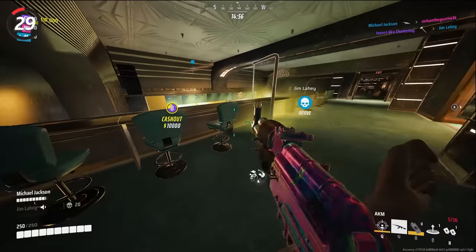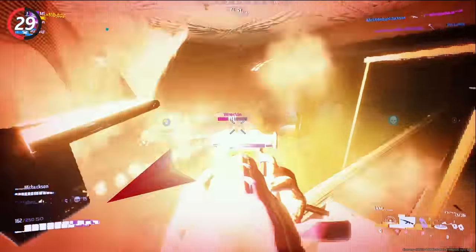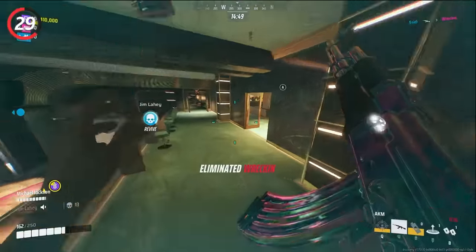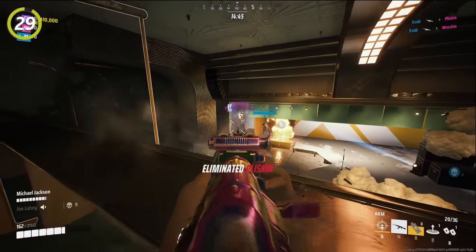If you want solid aim, focus on your crosshair placement. Crosshair placement is simple — it's just having your crosshair positioned where an enemy is likely to pop out. It seems obvious, but you would be surprised at how many players run around with a crosshair glued to the ground or some random wall.